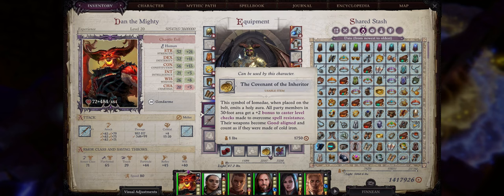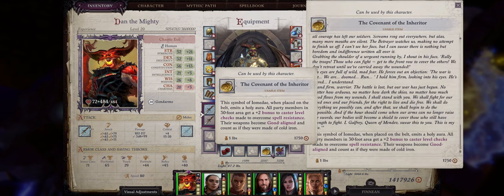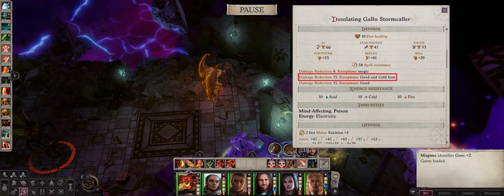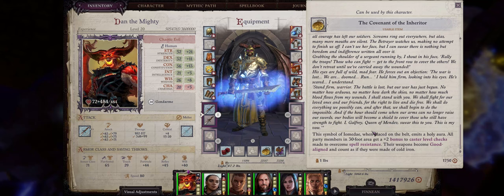First we have the ever so useful Covenant of the Inheritor. This is not only the first storyteller relic you can find, but also honestly one of the best items in the entire game. It works as a quick slot item, and whenever you turn it on, all of your party members — pets included — will get not only a plus 2 bonus to cast their level checks to overcome spell resistance, which is great on its own, but also, most importantly, all of their weapons including natural attacks such as pet bites and claws will become good aligned and count as if they were made of cold iron, which means you can easily penetrate the demon's physical resistance against damage. Most if not all demons in the game have physical resistance that is only bypassed by weapons of cold iron and good. With this, you can simply ignore that.